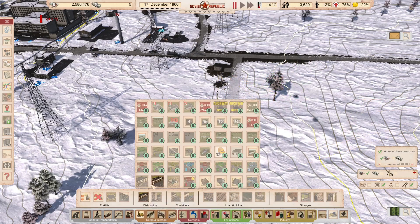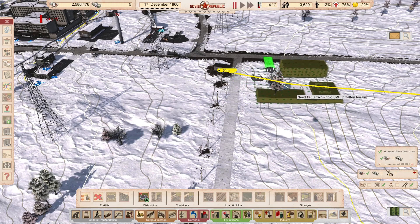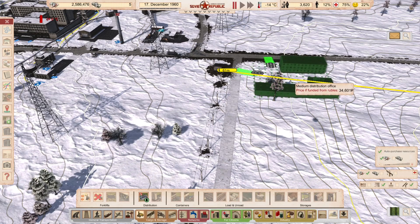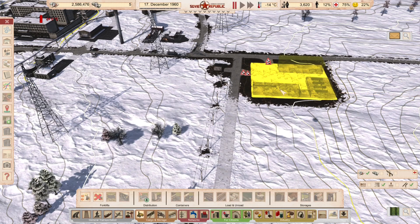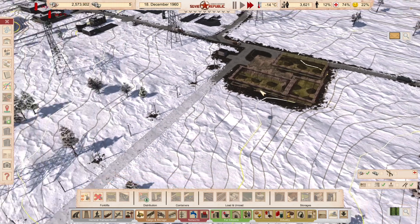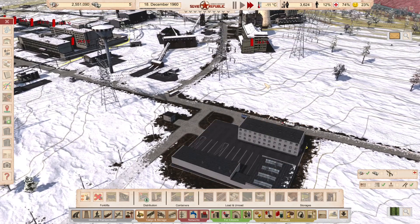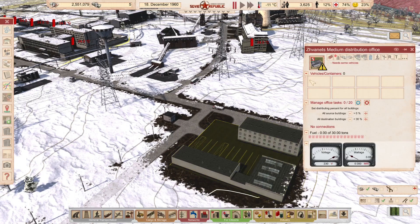I'm going to build a medium distribution office. I think I've got a mod from Nova Navu — it has a nice feature with two road connections on the corner and more bays, it's quite an attractive building allowing eight trucks. I'll let that build without the construction office since I need it built as quickly as possible.